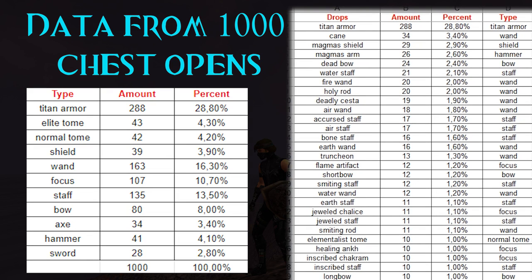A few words about the other drops. The majority were titan armors, which is actually quite good because you get a lot of valuable runes — I got 4 superior vigors, 11 superior dominations, and 2 prodigies. So even if you don't get any rare magmas, you end up having more cash than you started with. We also have some very basic skins like canes, deadbows, firewands, and so on.